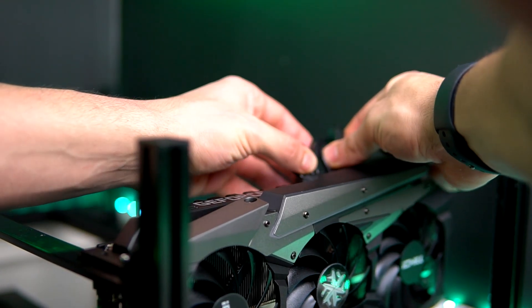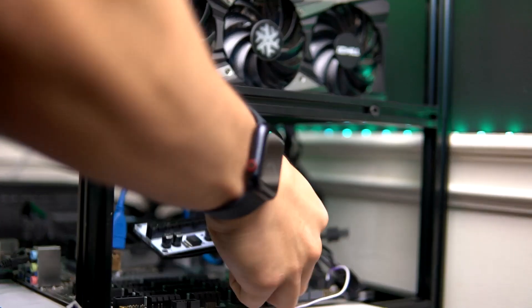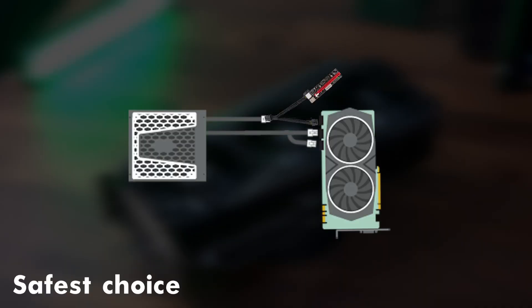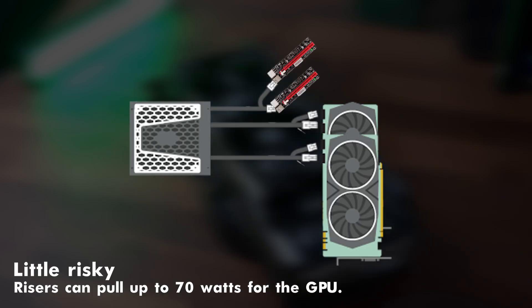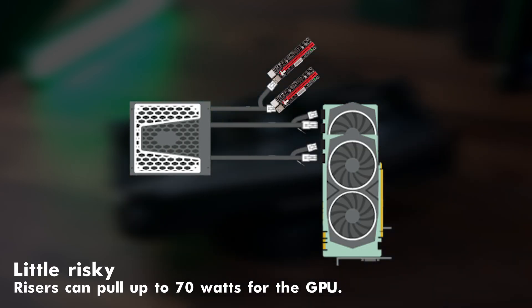That is not the way I recommend for mining 24/7 on these cards, especially if you are mining on a core-intensive algorithm like Kapow. The safer way to power them is by connecting two PSU cables to one 3080 Ti, or three PSU cables divided between two 3080 Ti's, just as the infographics demonstrate.